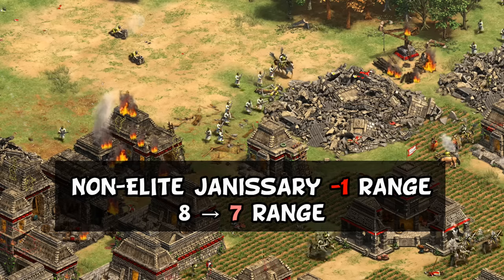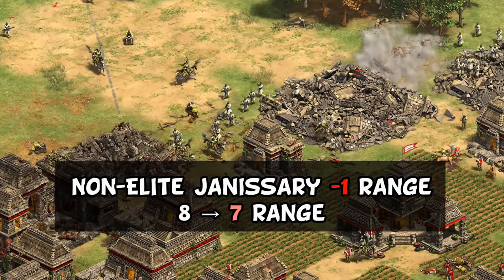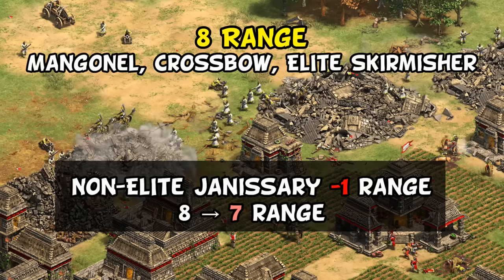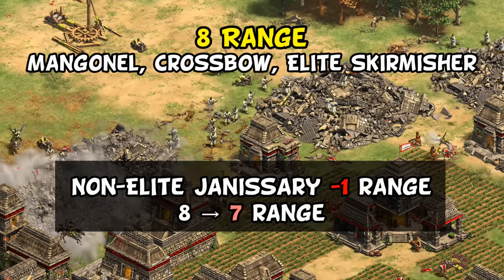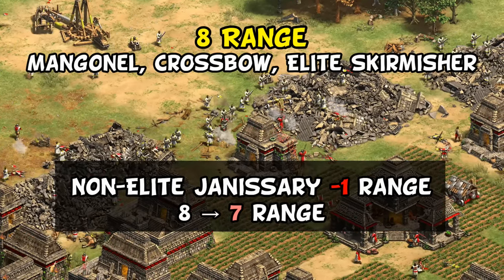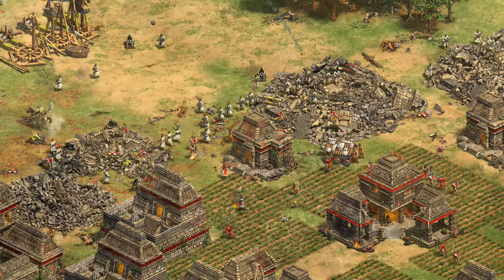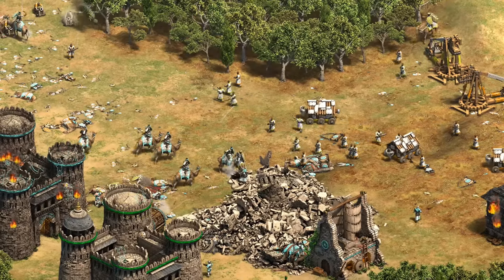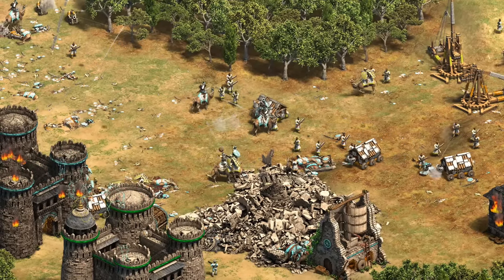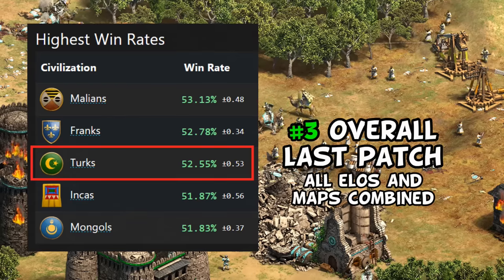For the Turks, the non-elite Janissary is going to lose one range, meaning they'll no longer outrange a whole bunch of popular counters including mangonels, crossbows, and elite skirmishers. They keep their 8 range when elite, making that upgrade even more important, and they do still outrange town centers in castle age. Turks are actually in a pretty good spot these days, doing better than most people realize — not great on Arabia but quite good on other maps, in no small part thanks to the Janissary.